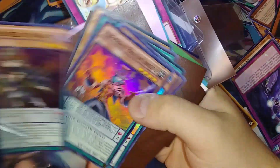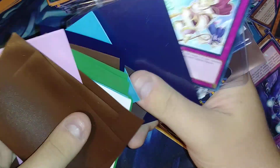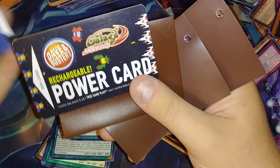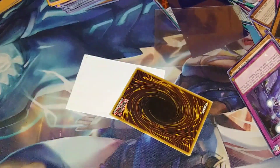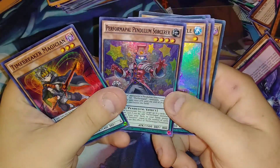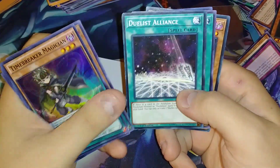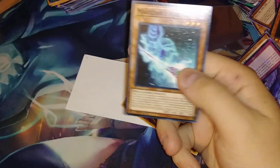We got some Pendulum Evolution stuff right there. Here's just a bunch of sleeves — nothing in there. Pen, Premature Born, Power Card. Dave and Busters — well, that wasn't anywhere near my state because I don't think we have any in Alabama. Timebreaker Magician, Pendulum Sorcerer, the King of D — oh, we're gonna have some stuff in here from the Legendary Collection Kaiba, we're actually going to get Kaiba stuff!